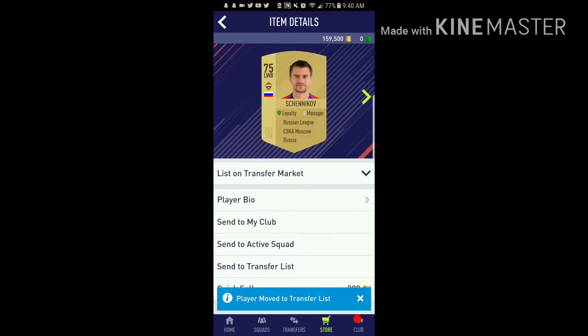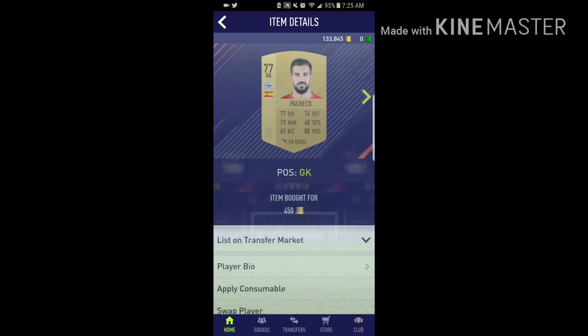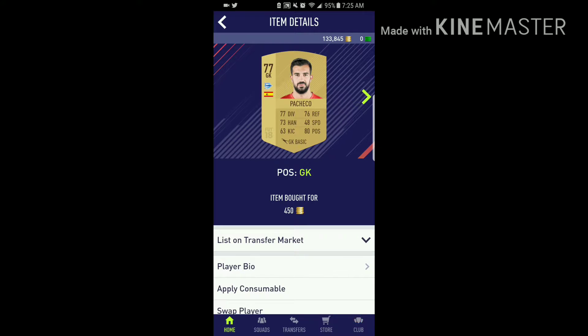Next we're gonna do the Atletico Madrid one. For this we have to have one Atletico Madrid pair and one Barcelona pair, and the rest has to be La Liga in gold. We have 450 then right back 450, our right center back Savage.